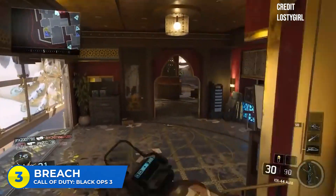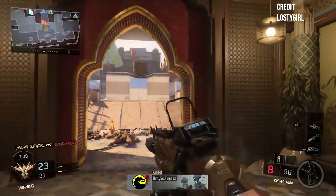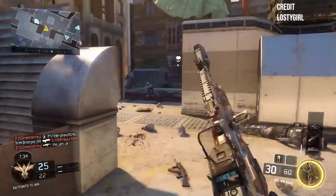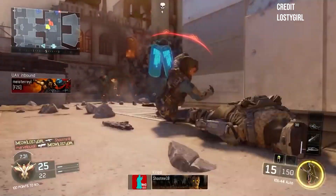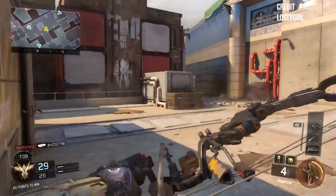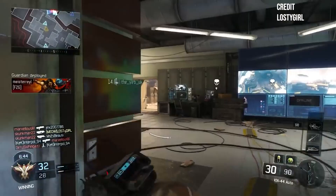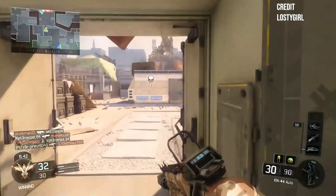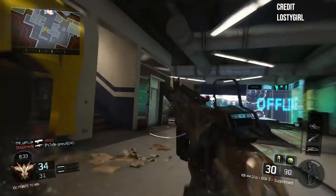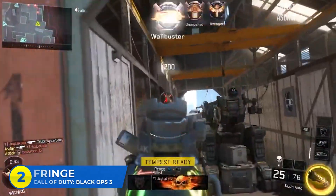That's part of what made Breach so good. You had the snipers going at each other in the middle lane, the rushers flanking from the sides, and people running into the middle hut to get the drop on the other team. Then you had the two buildings on each side where massive fights would go down. Breach may have been a standard map in terms of layout, but the verticality and spacing made it fun. The only downside was that a lot of it was indoors, meaning killstreaks were unviable — you'd get a Wraith or a Mothership and only get two or three kills because the entire enemy team was sitting inside.